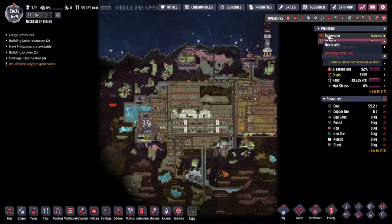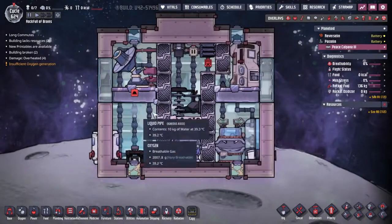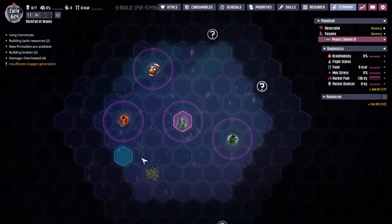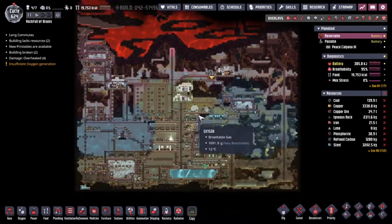Hey guys, welcome back to Oxygen Not Included, Clay's amazing space godly simulator extraordinaire. My name is Twitchy and we are in the Rock Fuller Brains, a collection of asteroids out in the wilds of space where we have a collection of mostly physicists inside this place.